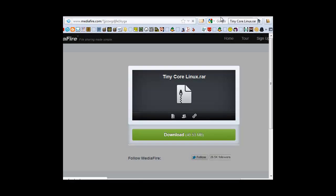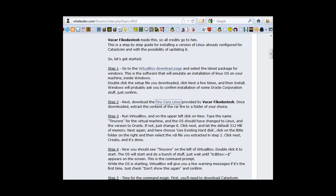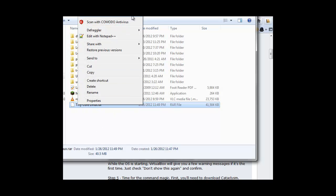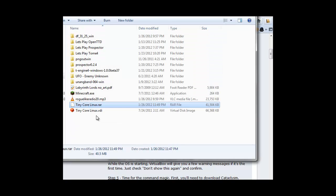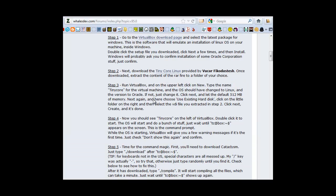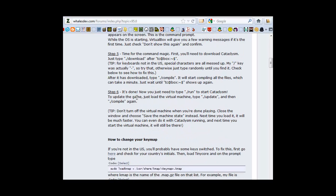Next, TinyCore Linux — it's just a pre-done Linux setup. You download it and you'll end up with a RAR file, you should be able to take care of that. Just extract it wherever; I'm using 7-zip. Next up is going to be using VirtualBox, and everything after this is something I'm just going to show you in the actual thing.